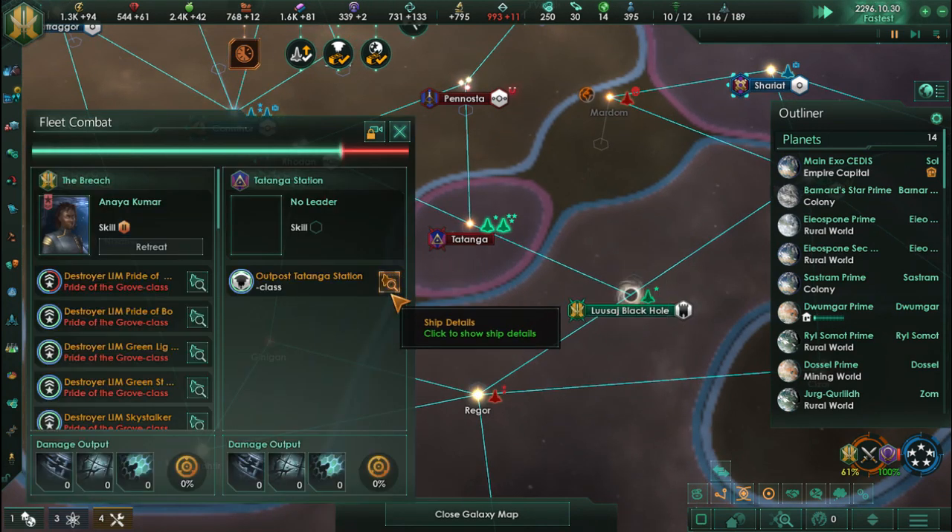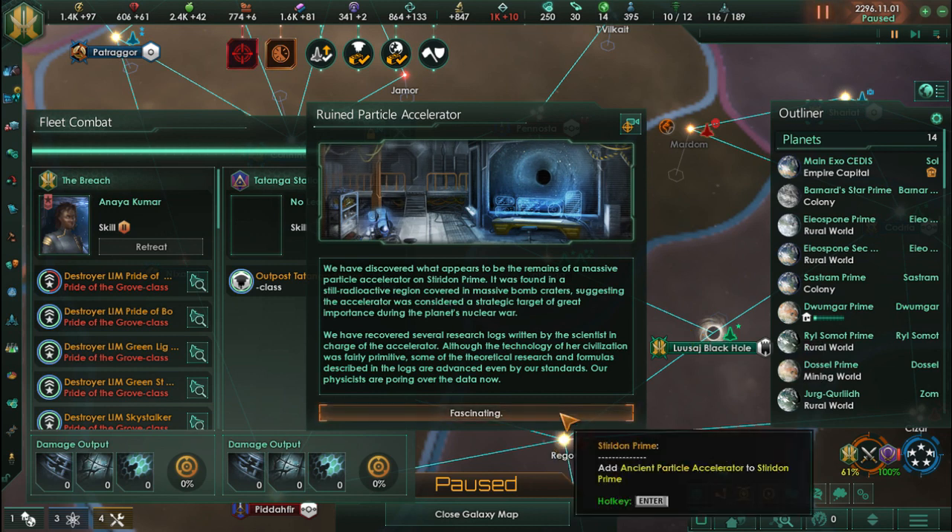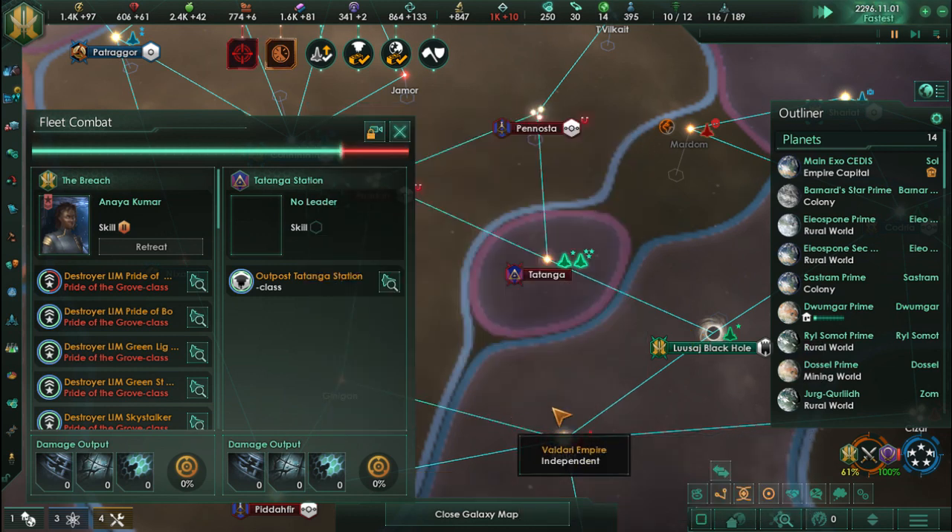Also, a ruined particle accelerator — this is another interesting event that the tomb world will tell you about. Even though we are far beyond that level of technological research, we still do get interesting information from it. Another interesting bonus of having tomb worlds: an ancient particle accelerator.